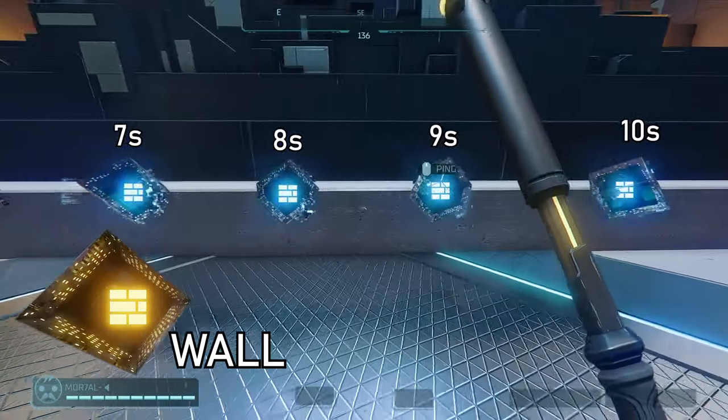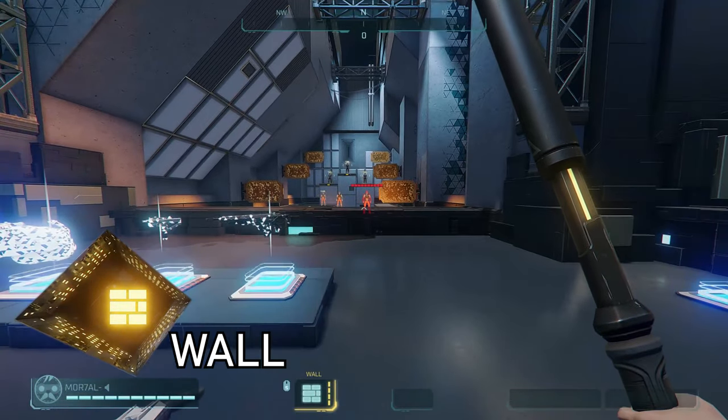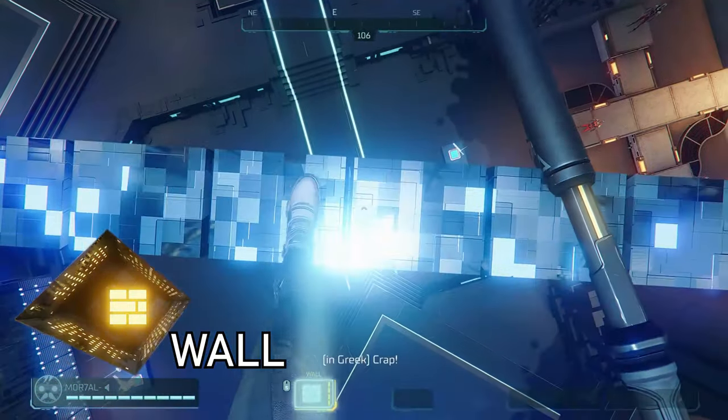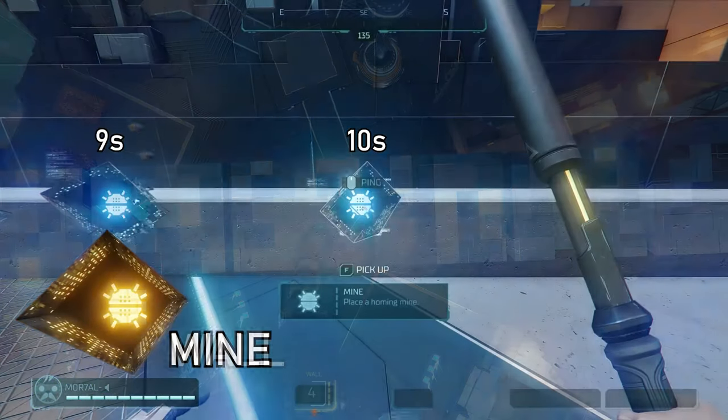To start it off, I'm going to talk about the wall hack. It has a 10 second cooldown at base, going down to 9, 8, 7, and 5 seconds as you fuse it up. Whenever you use wall, a wall will pop up. It's breakable and can be used on top of each other. It lasts for 2 minutes, has 250 health, but you can only have 5 walls per person.